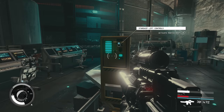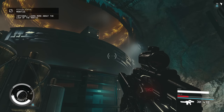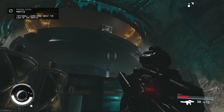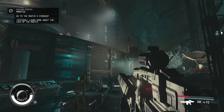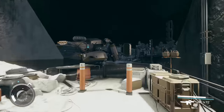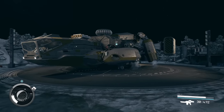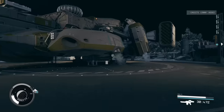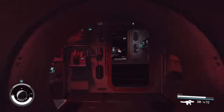Head into the lair, interact with the mission marker to activate the lift controls, then follow the mission markers to end up back above ground and claim your prize. Go into the back of the ship and sit in the cockpit — this will now be your home ship, and there are some pretty big advantages to having this over the starter ship.